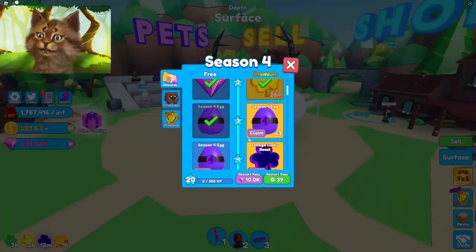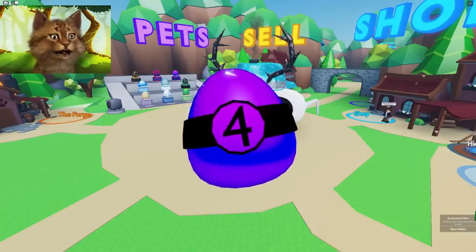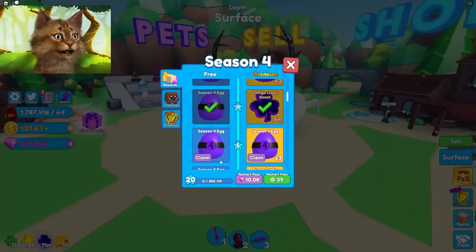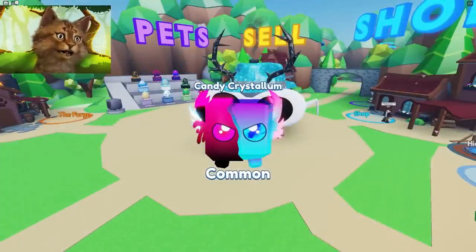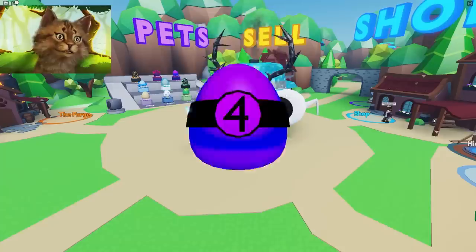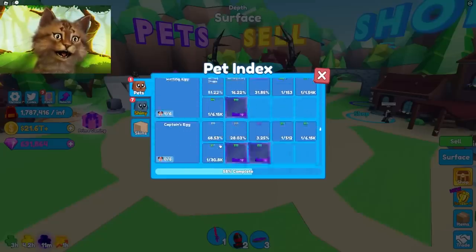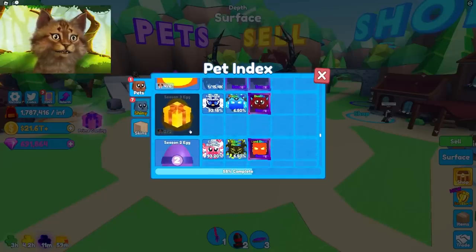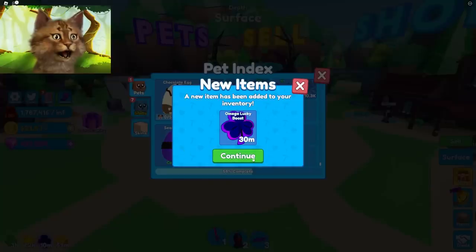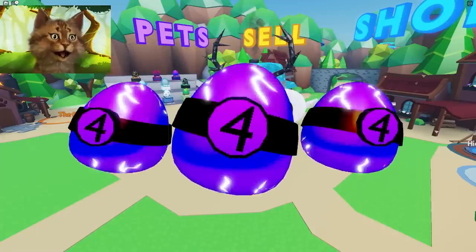Let's continue with the battle pass, open three eggs. We got a legendary Sky Overlord, nice! Another egg — common. We got a Mega Lucky Boost, five minutes, kind of bad. Another egg — common again. Three more eggs — we got a shiny pet already! Looking through the index: season four is right there, that's a secret pet. There's always more hidden stuff you can get.